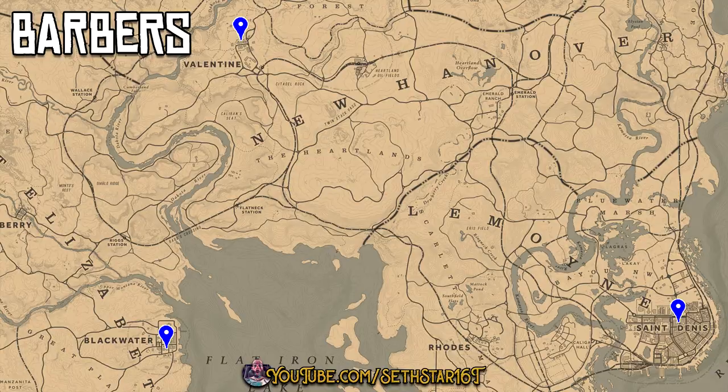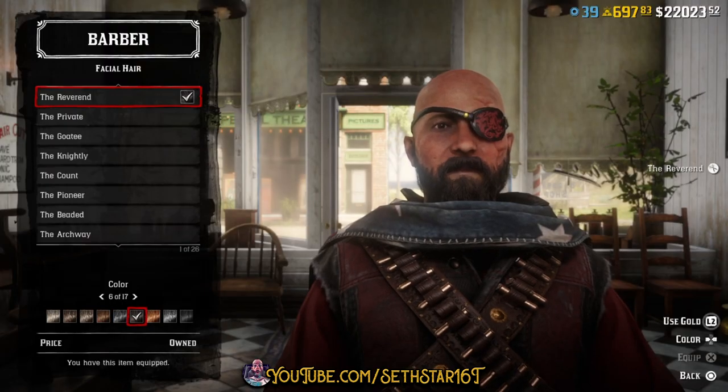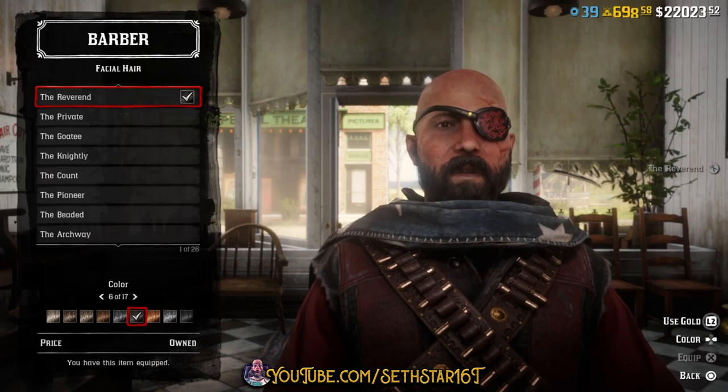Number 2: Facial appearance updated at a barber. Head to any of the three barbers and change your facial hair or your makeup. The one in Blackwater is the closest to the area we're working today.